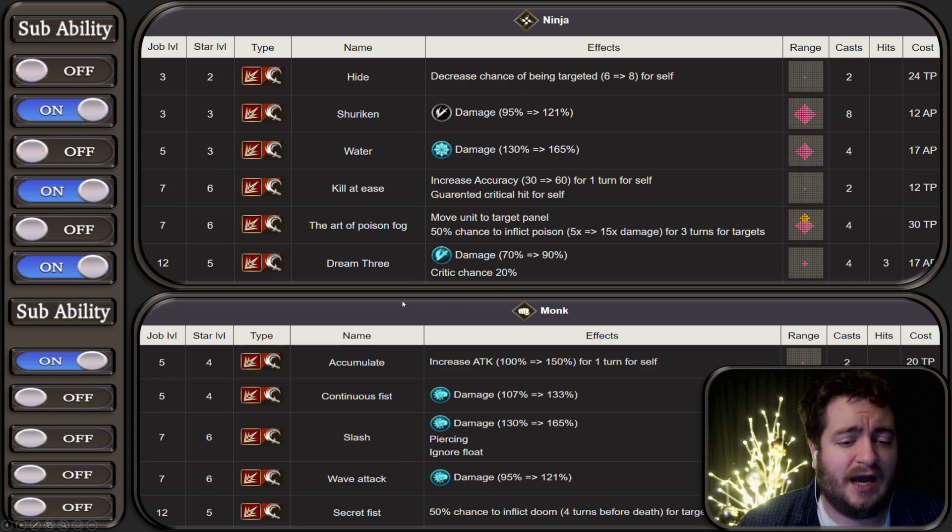In terms of Monk Sub, we do have Accumulate or Store. That's really going to be the only thing you're going to use if you do sub her Monk. You're going to pop that Store, and then you're going to go in and you're going to try and one-shot something.